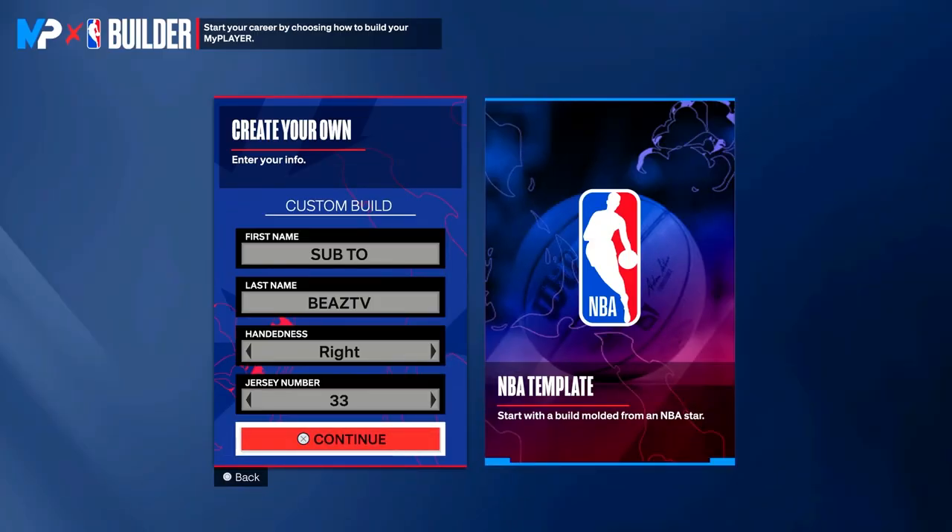Alright, let's go ahead and get started on making this Kareem Abdul-Jabbar build. Kareem does not have his own NBA template, so we're gonna start from scratch. You're gonna create your own template — your first name and last name can be whatever you want. Your handiness does not matter; I'm choosing right hand. Jersey number: Kareem Abdul-Jabbar was number 33, so we choose 33 for this build. Once you have all that entered, press continue.